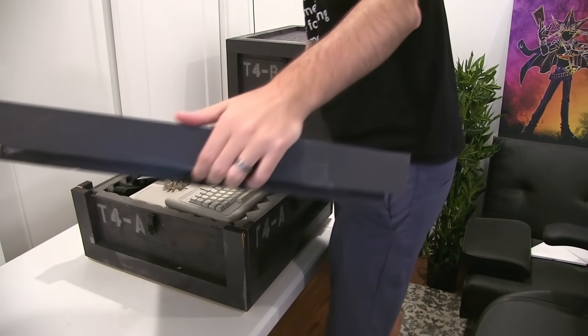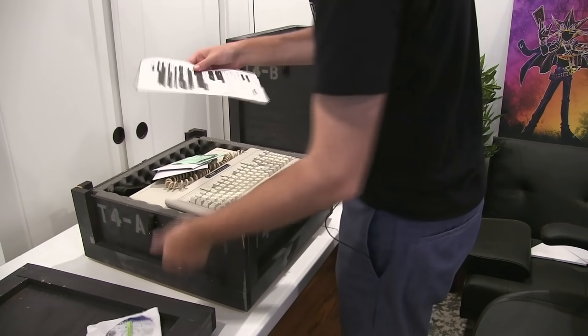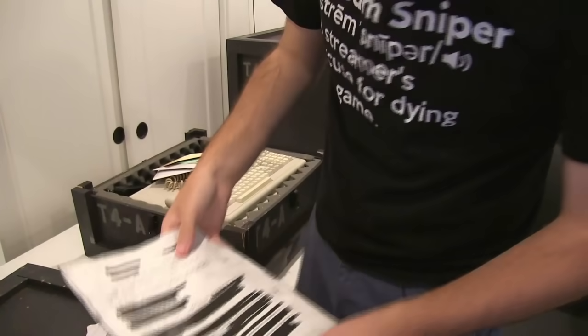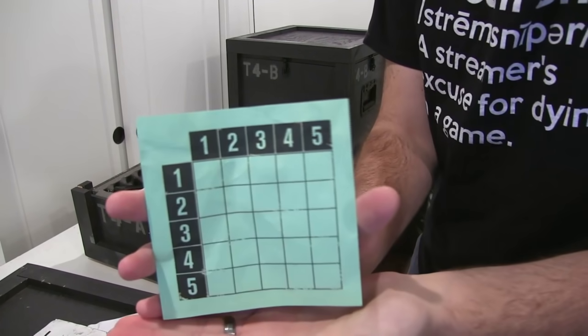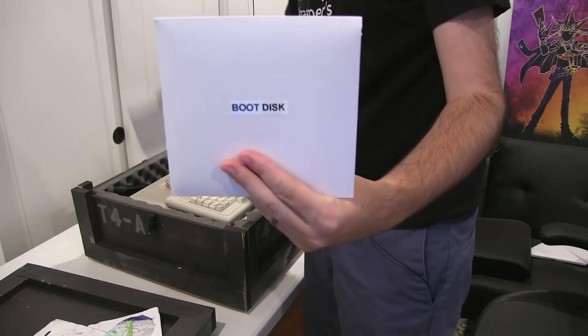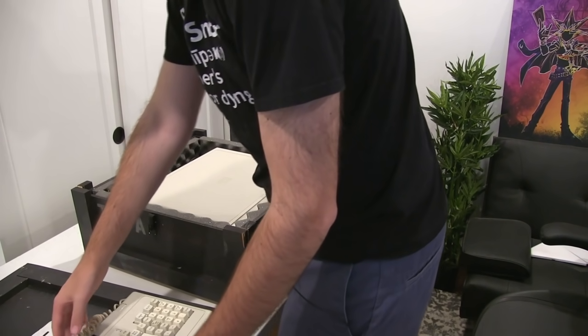Behind door number one, we have a keyboard. We've got some video converter software, a restricted letter — hopefully you guys can see this — which is another cipher-like thing we've got to go through. We've got some terminal setup instructions. Oh my god, is that a monitor? We've got a cipher square card of some sort, a boot disk, a software disk, and most importantly, we have the keyboard. That thing is so heavy.